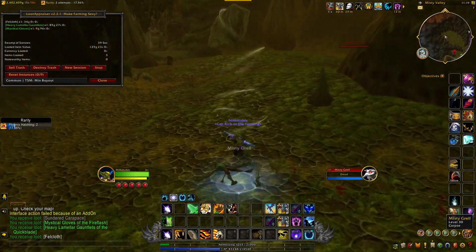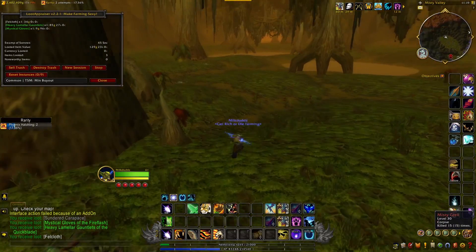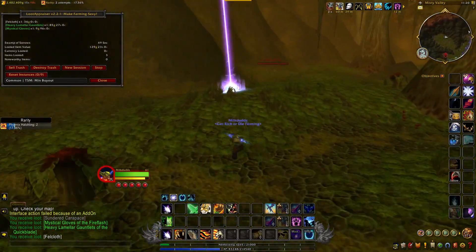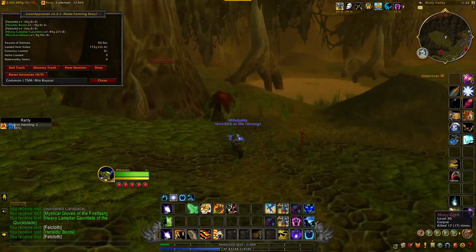You just run around and kill these Grells, and these Grells are going to hyper spawn so there will always be mobs to kill. I found that I could usually get anywhere between 110 to 150 fell cloth per hour if you have a decent speed set and you're really focused.